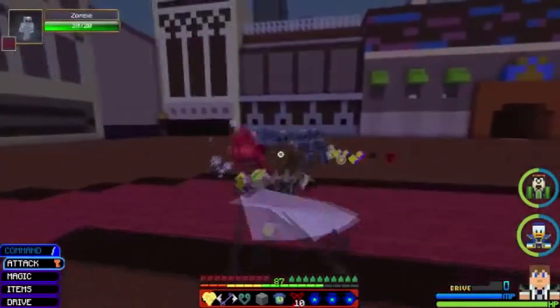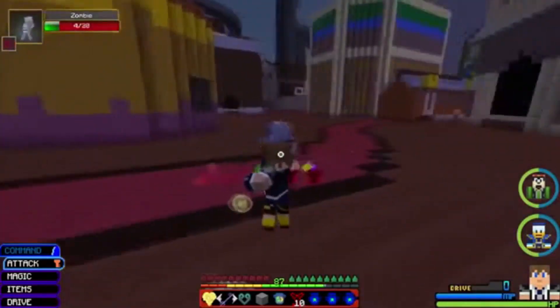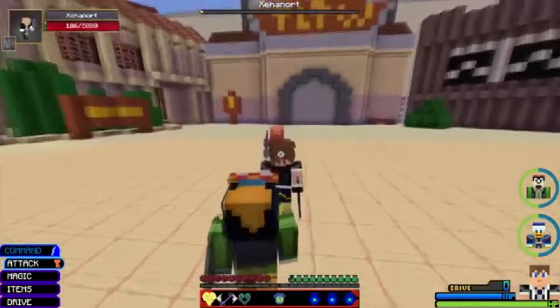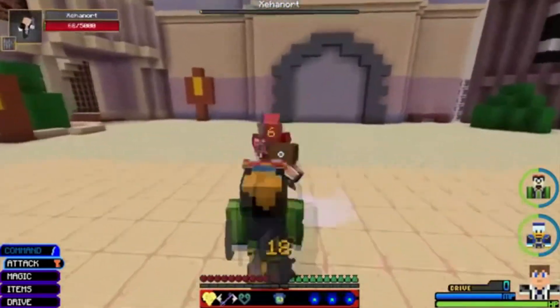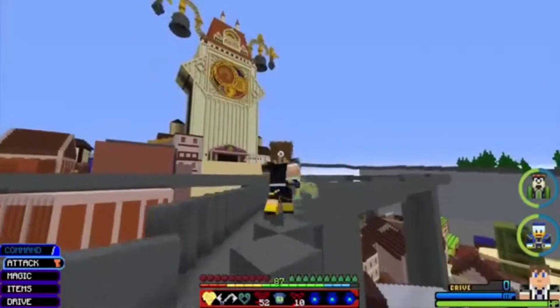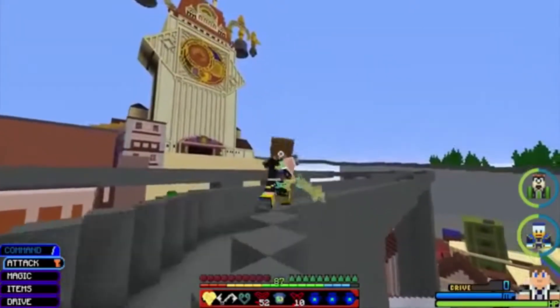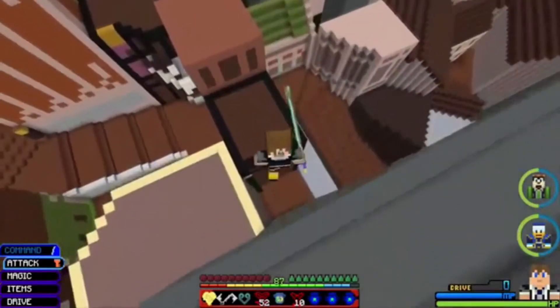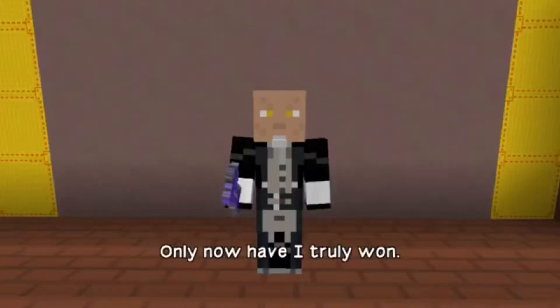As you can see in the clip where Donald, Goofy, and Sora were facing Xehanort — Donald actually had his shield up, and Goofy had a staff and was shooting magic orbs. Then Goofy would actually hit Xehanort as they attacked. I find this really cool.